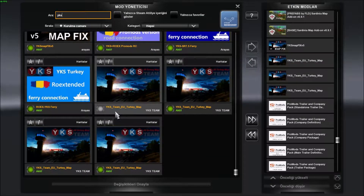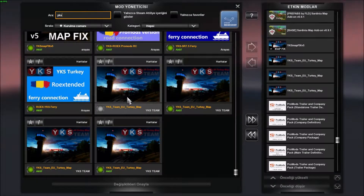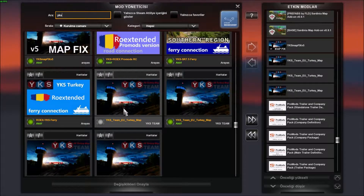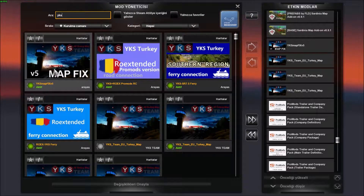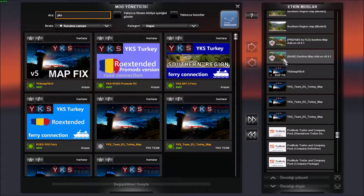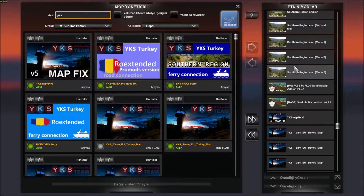Bakın, aslında 4 dosya bu, ama 3'ünü aktif ediyoruz, birisi pasif görüyorsunuz. Onun yerine Raw Extended Promos haritası ile birlikte gelen YKS haritası için Mapfix var, o dosyayı aktif ediyoruz.